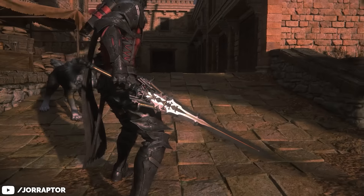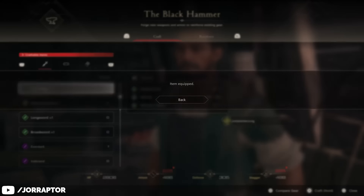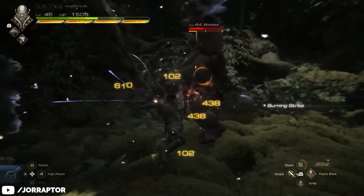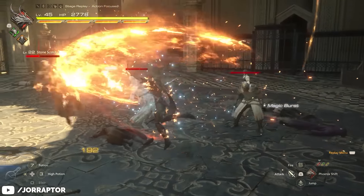You will constantly find better weapons in Final Fantasy XVI, but there is one that is the absolute best, at least in your first playthrough, and that is the Gotterdammerung. You're only able to get it near the end of the game, but we'll touch on more powerful weapons you can grab way earlier in this video too.